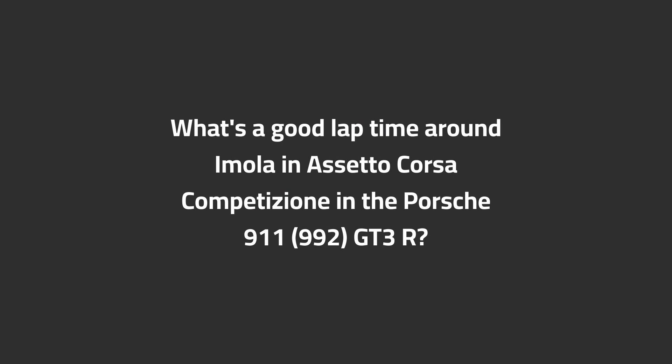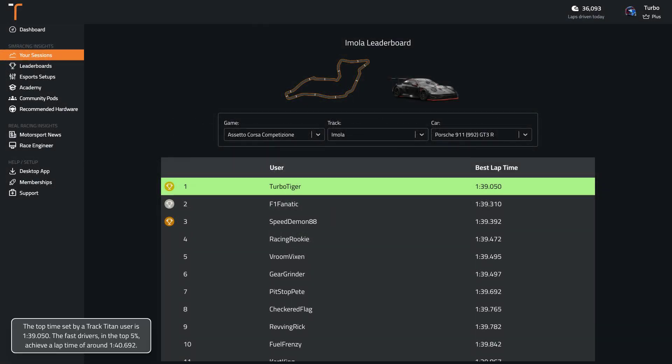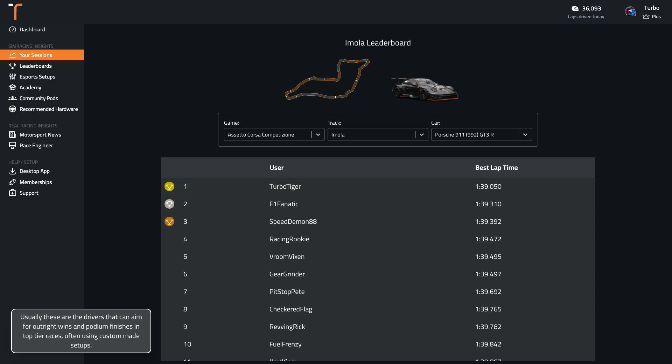What's a good lap time around Imola in ACC in the Porsche 911 992 GT3R? The top time set by a Track Titan user is 1:39.1. The fast drivers in the top 5% achieve a lap time of around 1:40.7. Usually these are the drivers that can aim for outright wins and podium finishes in top tier races, often using custom made setups.